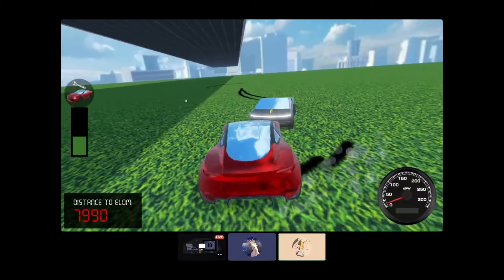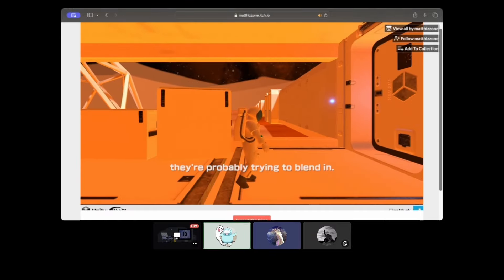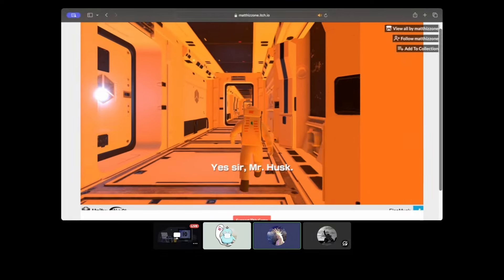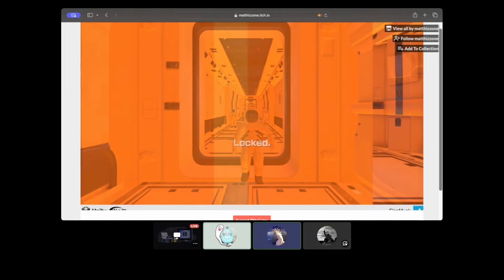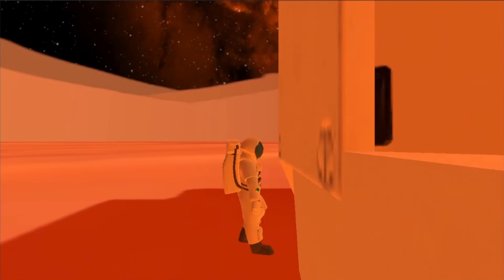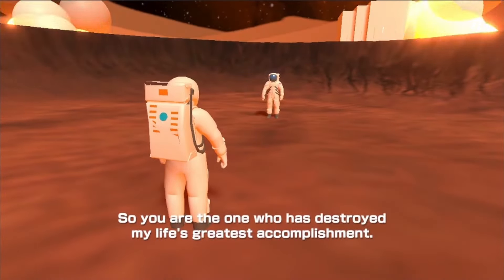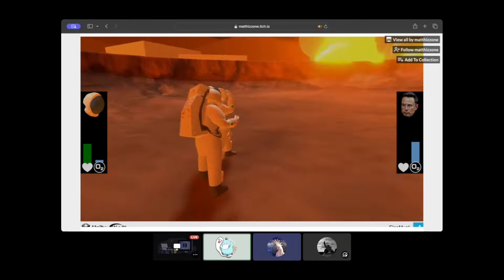Perhaps the worst bug of all was discovered by my friend Sam. In the Mars section, if you walk against the wall at a certain angle, you can clip through the door. But then you can do it again and clip outside and just walk on Mars. There's no way to get back inside, but you can trigger the cutscene to the final battle. And once you get through the fight and kill him, Elon may just die in an interesting way — he died standing up.